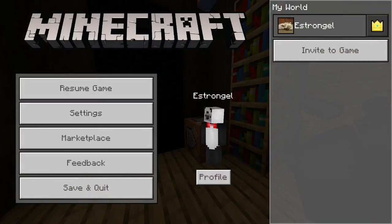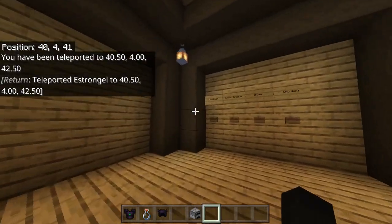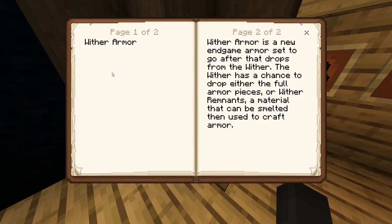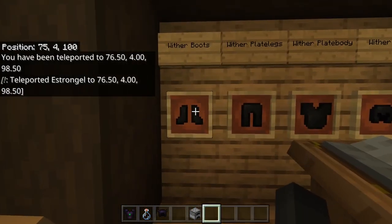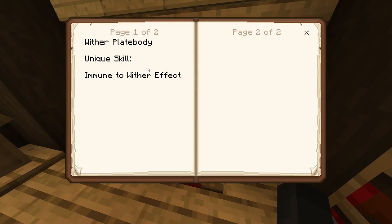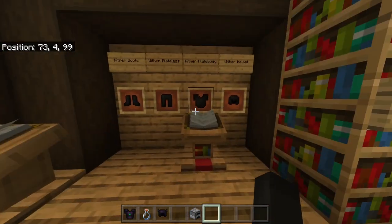Let's go ahead and move on over to the wither set. Basically the same concept as the Ender Dragon armor set, but for the wither. We have the wither boots, wither plate legs, plate body, and wither helmet. The wither plate body has a special effect — just like the upgradable Ender Dragon plate body — and it's going to make you immune to the wither effect.